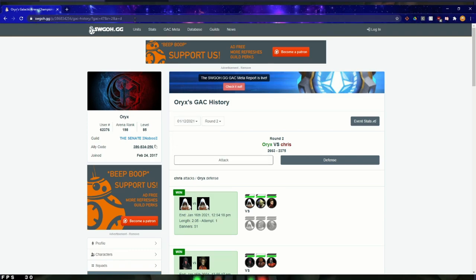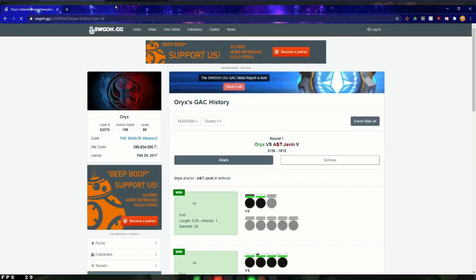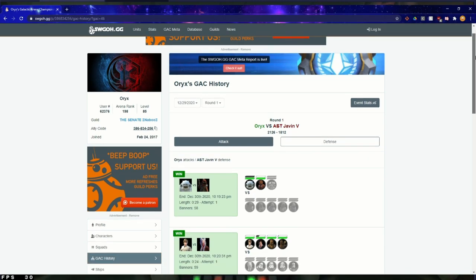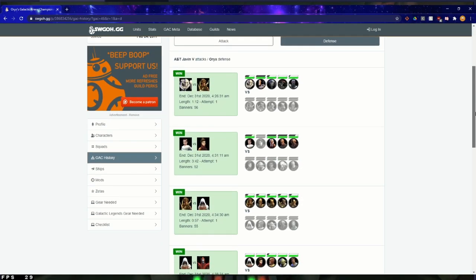If you notice there are only three dates here. So if we go up to the search bar, you see GAC equals 47, and you can get rid of that extra stuff — change that number to 46. Now, this will come in handy next month after all these GACs end when we go back to 5v5. So if you want to scout someone, it's not going to do you a whole lot of good scouting for 5v5 when all you get are results for 3v3. So go up to the search bar, change it, and now we have GAC 46.